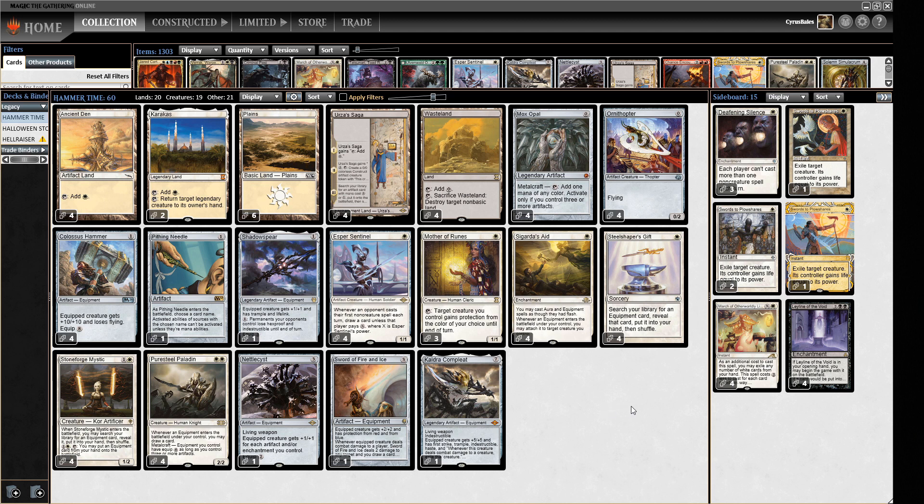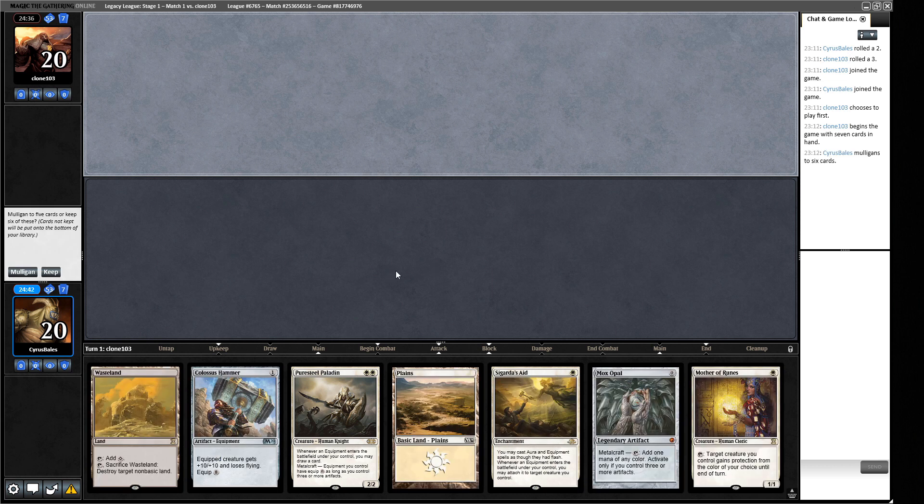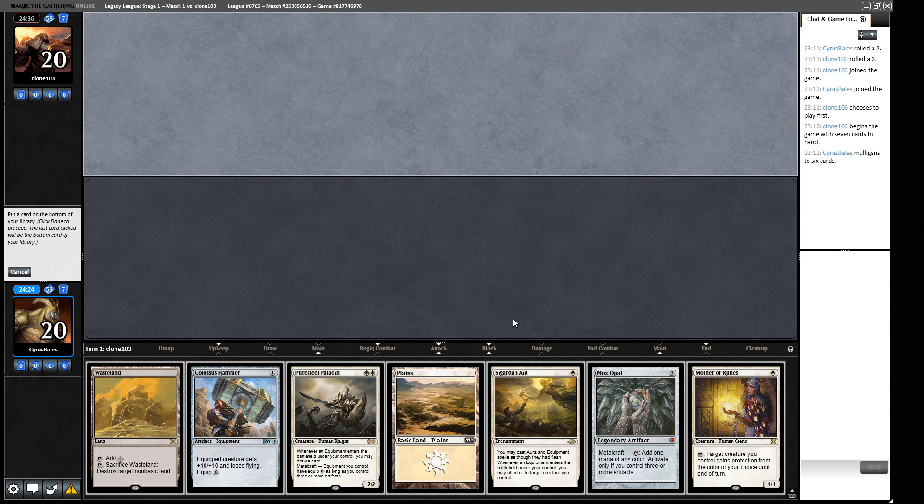We're into Round 1. Opening hand needs a second white source to function — two draws to find it isn't good enough. We can have the same hand with one less Puresteel which is still as good, so we mulligan. The new hand is much more explosive: turn one Mother of Runes to protect, then deploy Puresteel Paladin — probably a turn four kill unless we draw another Colossus Hammer. We'll keep and bottom the Mox Opal since it won't activate soon.